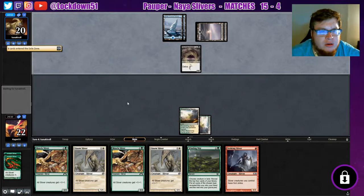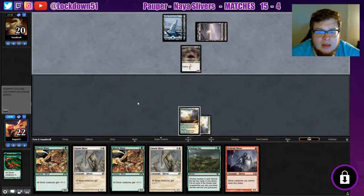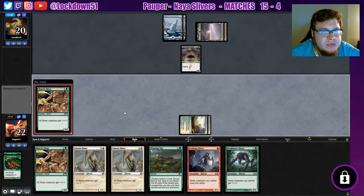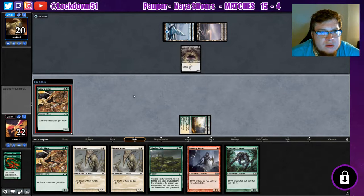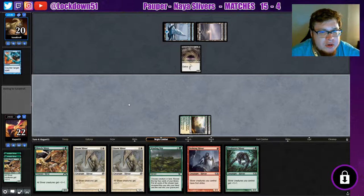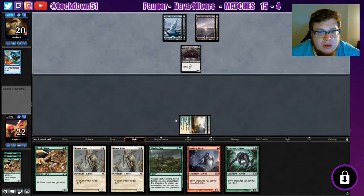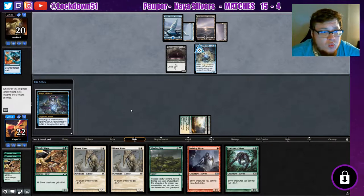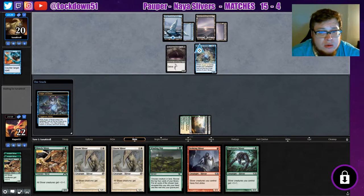Yep — Gerrymog, early Gerrymog. That's a good Gerrymog right there. And they've got that counterspell — we may be in a lot of trouble here. Got another counter — come on, let me play some stuff. Doesn't look like it's going to happen; they've got the nuts hand, that's for sure. That's what happens when you have two tap lands going against a control deck. You may really want to consider mulliganing because you're just too slow.